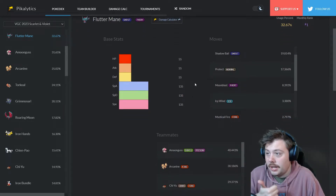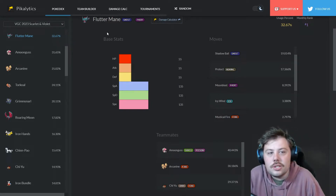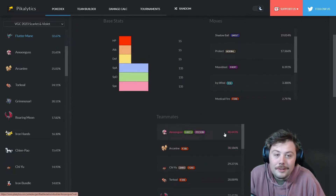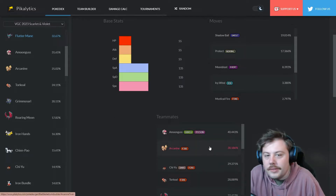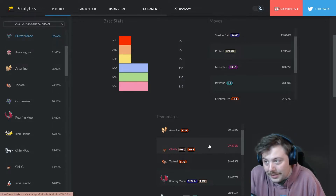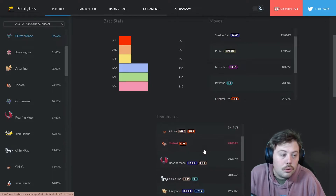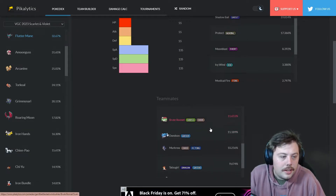Flutter Mane is so versatile — it pairs well with a lot of things and can run a multitude of sets. Common teammates include Amoonguss, which is almost at 50% usage, and fire types like Arcanine for defensive support. Chi-Yu is an amazing offensive fire type partner because its ability Beads of Ruin lowers special defense, which procs Flutter Mane's Protosynthesis.